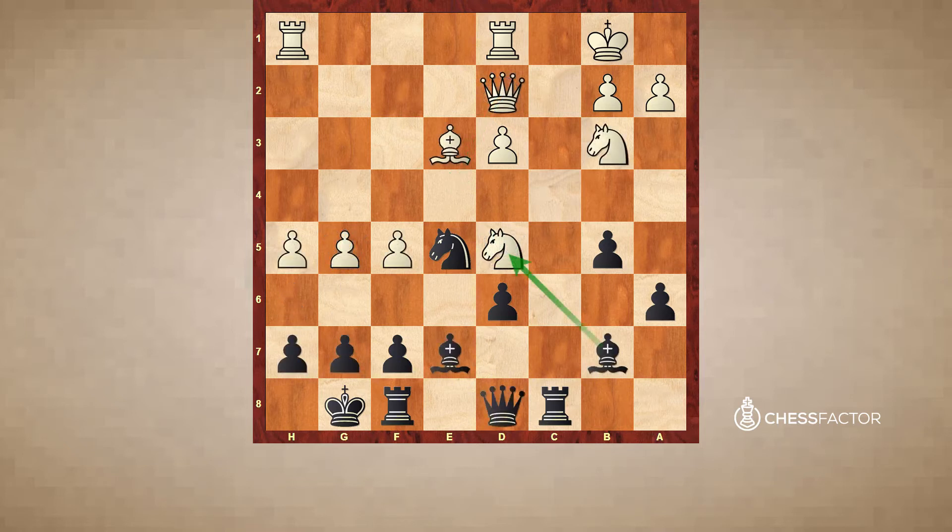In the game, after Ne5, white decided to take on e7, and after Qe7, white played f6 — an aggressive, concrete move, at first glance forcing black to take on f6. But that's not true. Black has enough defensive resources to avoid opening of the g-file. The rook on h1 is hanging, so after Ne5, black not only managed to exchange the most aggressive piece in the opponent's position, but also activated the own bishop. Now it controls the very important h1 square and is about to occupy f3 in some lines.